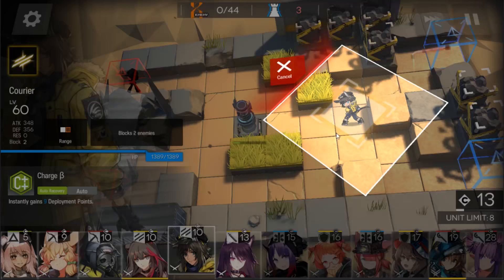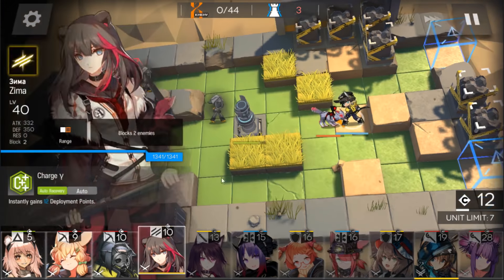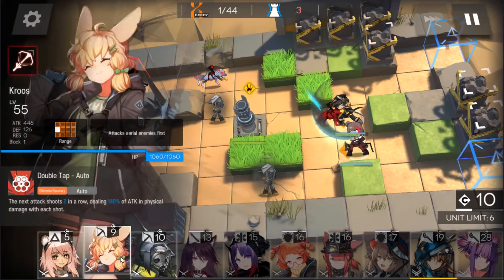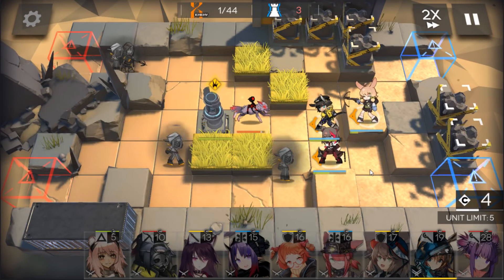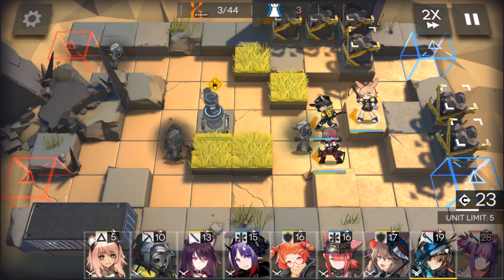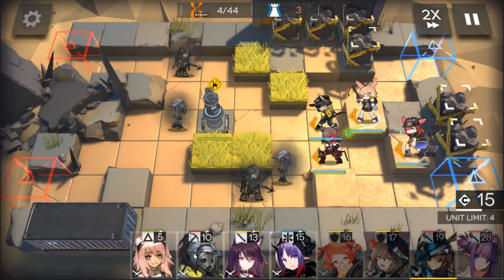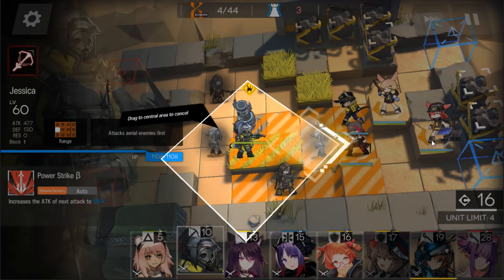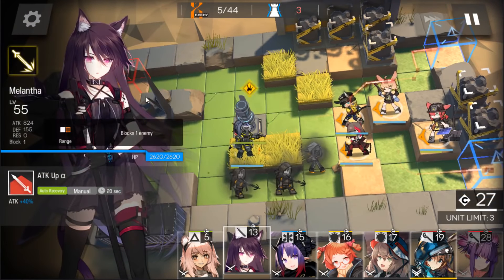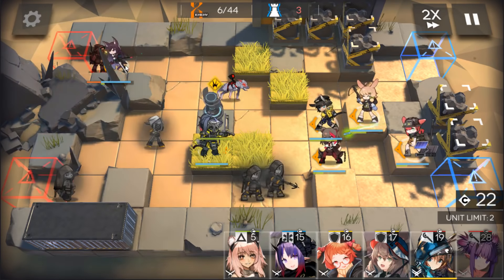First of all, deploy a vanguard here and deploy another vanguard on that position. Now deploy your first sniper here and deploy a medic here. Now deploy your second sniper on that position, and when that enemy appears, deploy Melantha immediately to kill him and have enough time to redeploy her.